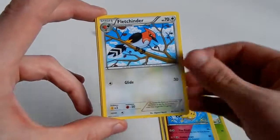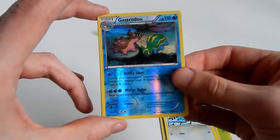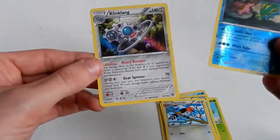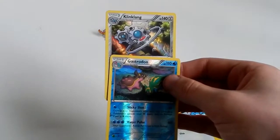In the third pack: Captivating Poké Puff, Zubat, Fletchinder. The reverse is a Gastrodon - that's a rare card. And the card in the rare slot is a Klinklang. Rare, as they say.